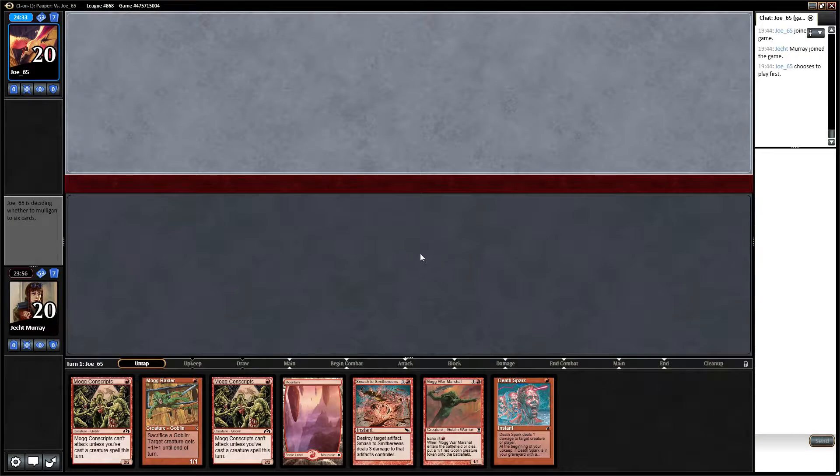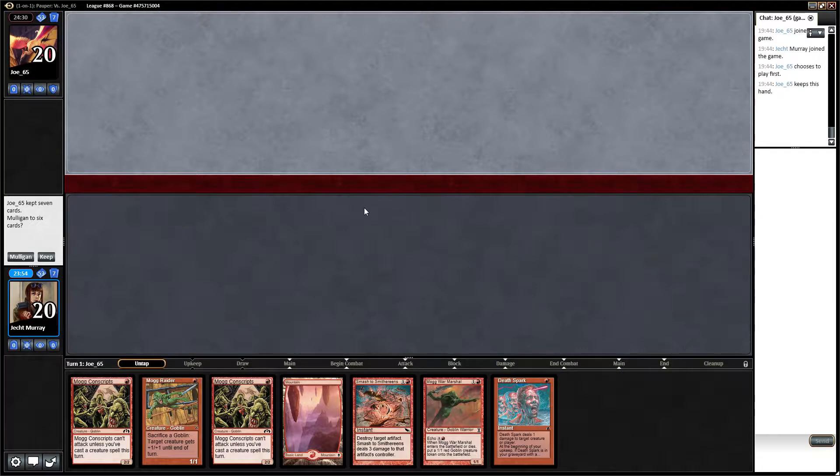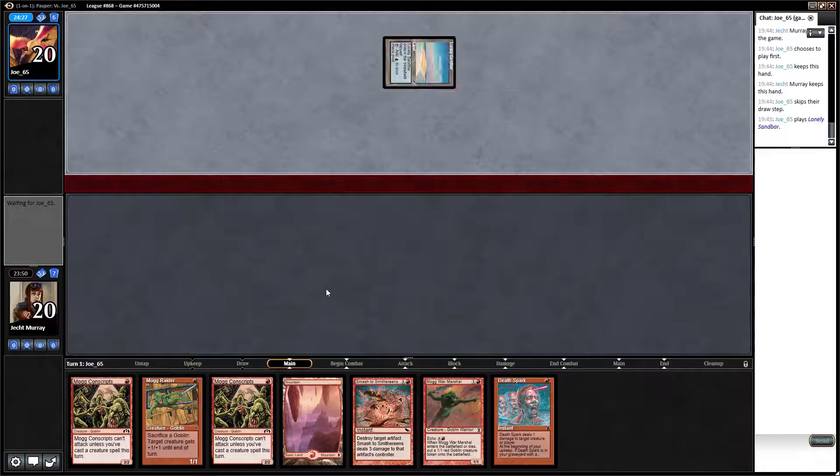It usually comes down to quite small margins. Whereas Death Spark I quite like since it does let us grind other creatures to a reasonable extent — they'll usually deal more damage than a Lightning Bolt over time.